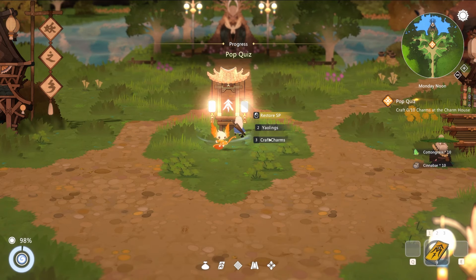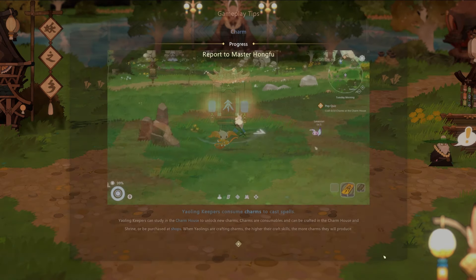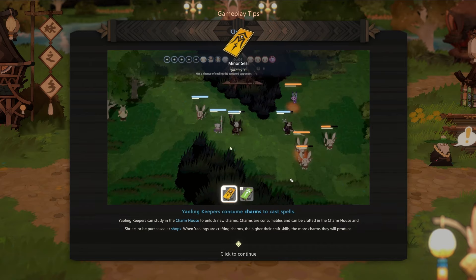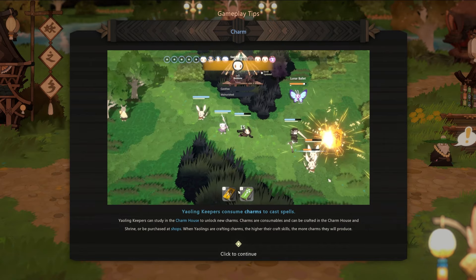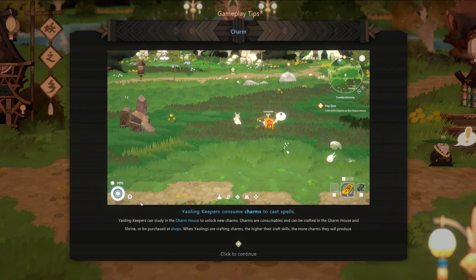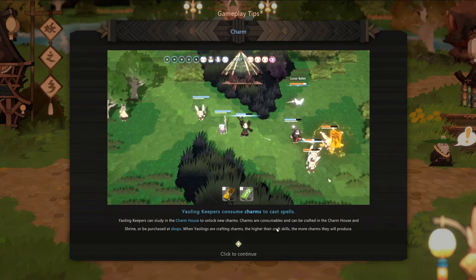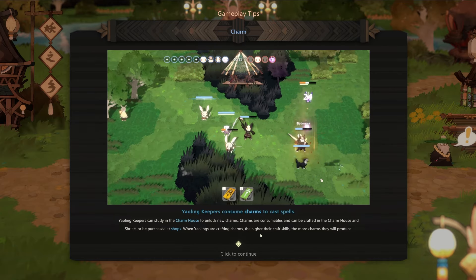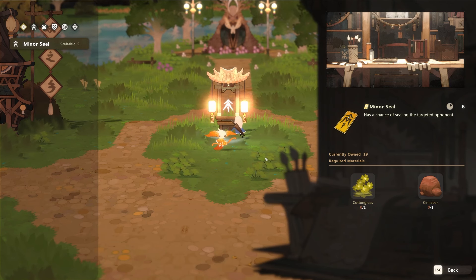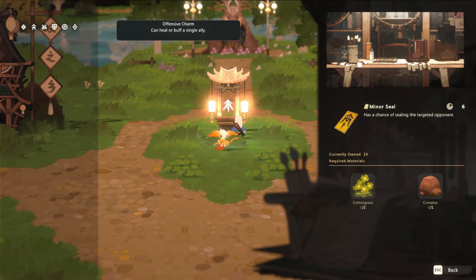We got a bunch of crafting materials and conveniently that's exactly what we need to make these seals. Let's go ahead and make 10 of them. Gameplay tip: Yowling Keepers can study in the charm house to unlock new charms. Charms are consumables — they can be crafted, enshrined, or purchased at shops. When Yowlings are crafting charms, the higher their craft skill, the more charms they produce.